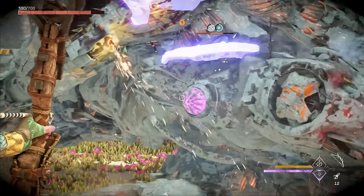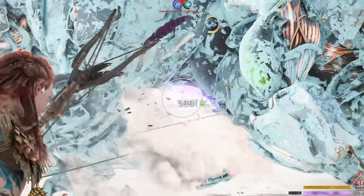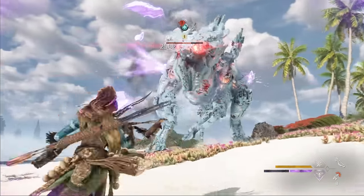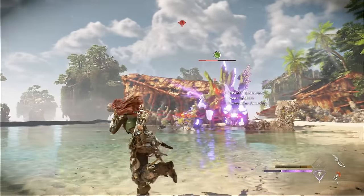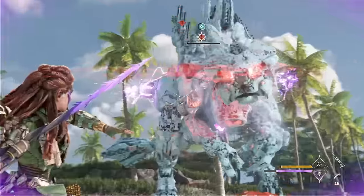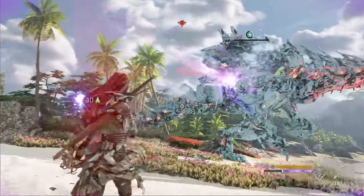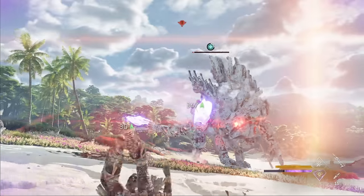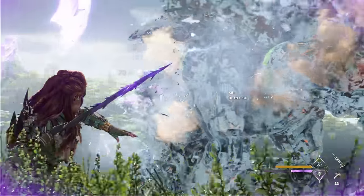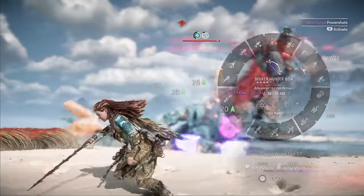If you don't like the bolt blaster, a sharpshot bow landing powerful shots on the plasma core works well — use the power shots valor surge in that case. A spike thrower is another option: explosive spikes can be used as single spikes with power shots or the splitting spike weapon technique, targeting the spine launchers. Drill spikes are a lot of fun because you just need to land them and they'll do most of the work, dealing damage over time — especially to a frozen machine when coiled with damage-over-time coils. You can also use them with the power shots valor surge. Even if you miss the plasma core and just hit the body, drill spikes on frozen machines deal a ton of damage.